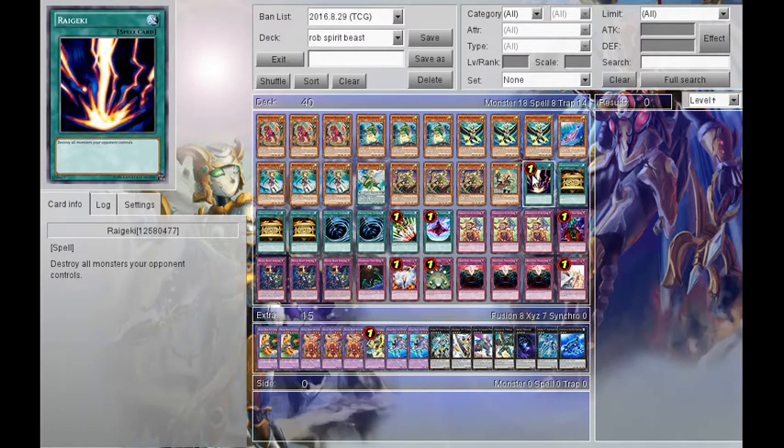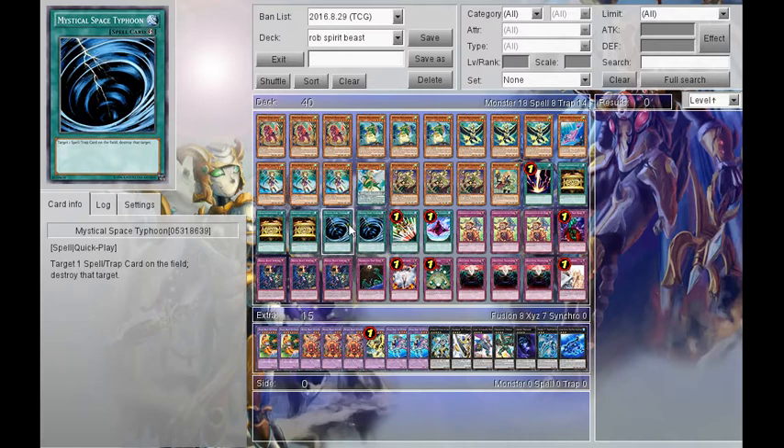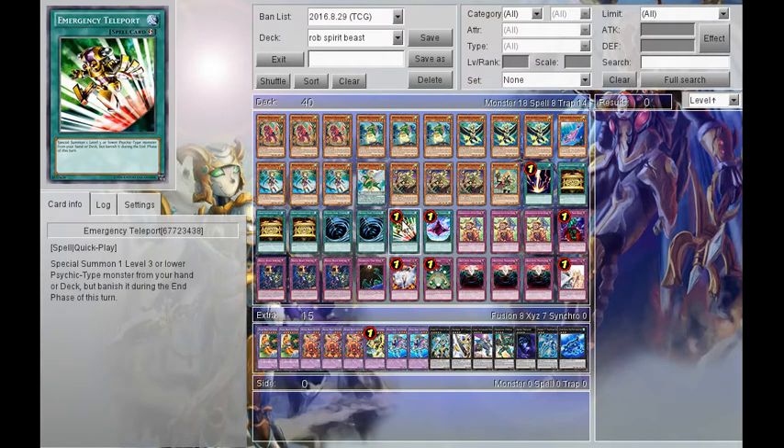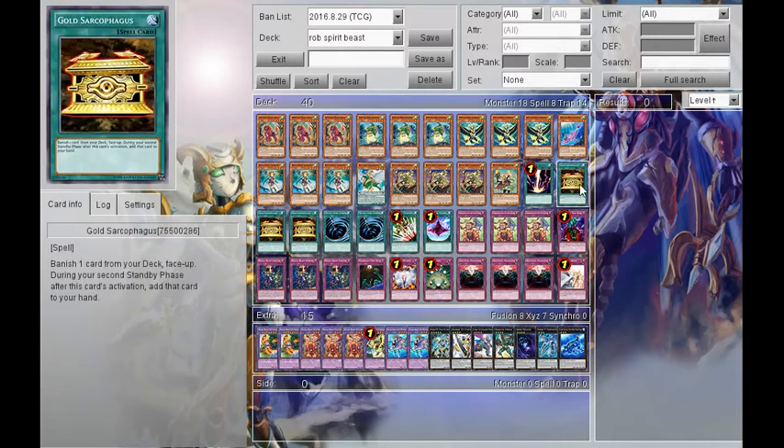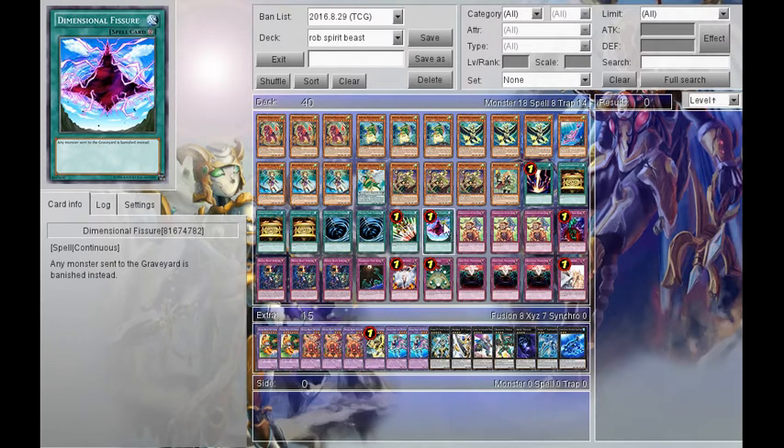For spells, we've got one Raigeki because it's Raigeki. 3 Gold Sarcophagus — you have to play this at 3 in the deck, it's literally one of the best cards. 2 MST because popping back row is always good — if your Ulticon Hawk gets hit because you didn't MST it, you're done. One E-Tele because it's at 1, you have to play it at its max. One D-Fissure, purely because it says banish monsters, and you always want to play cards that banish monsters if your deck benefits from it, especially with Blue Eyes, Pendulums, and Burning Abyss dominating, and with ABC coming out.